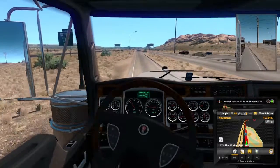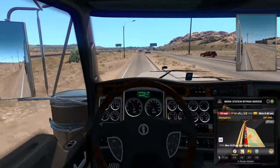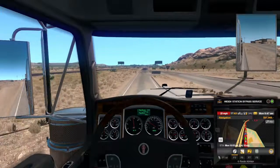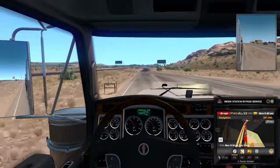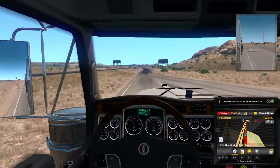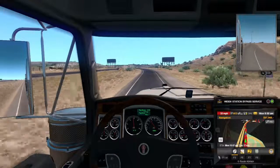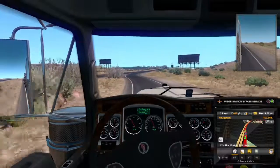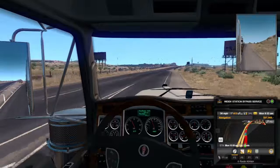Here we go, nine miles away from the destination, gotta get my truck weighed. I do have it floored right now, so hopefully they don't give me a speed limit of 15 miles an hour. 65 miles an hour now, no threat of getting a speeding ticket. It's going to take us a minute to get back up to speed but it looks like our exit's coming up here pretty soon. Nobody's on the side of the highway as I pull in.